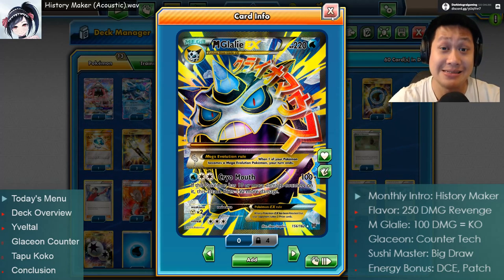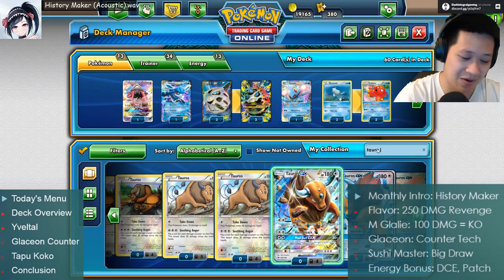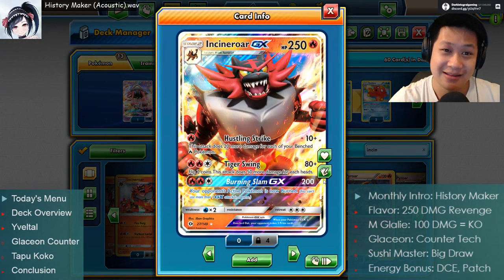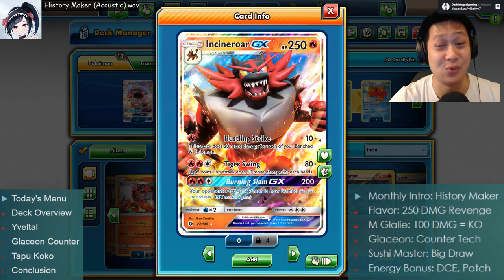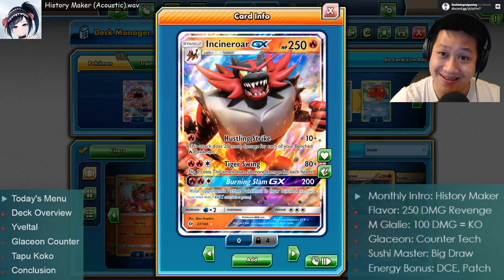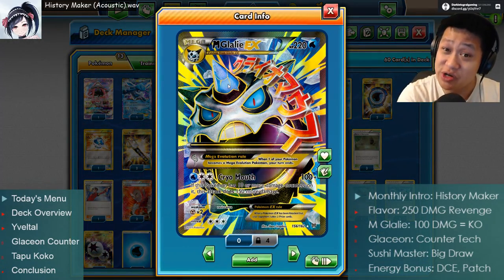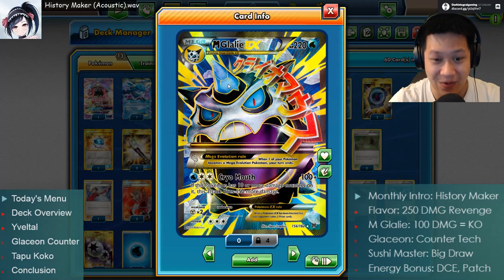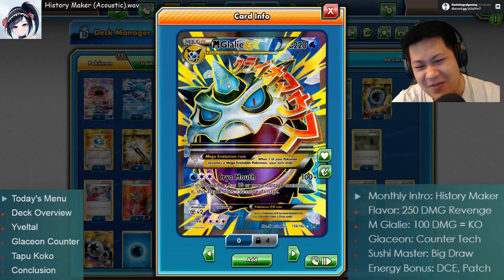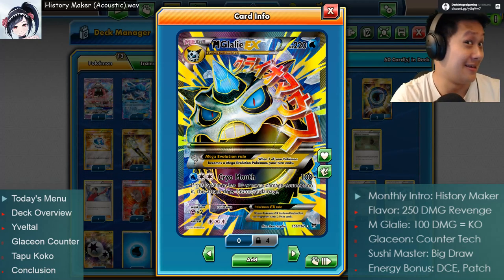No Pokémon has that many hit points as a base maximum right now. Even Incineroar GX will not survive — even with weakness, any Pokémon will get one-shot by an angry Glalie. Can you avoid making him angry? He does have 220 hit points, which is very hard to one-shot. I think the condition will inevitably happen — we'll just see how the game flows. You want your Glalie to be angry; your opponent does not. That's the whole fun of this.